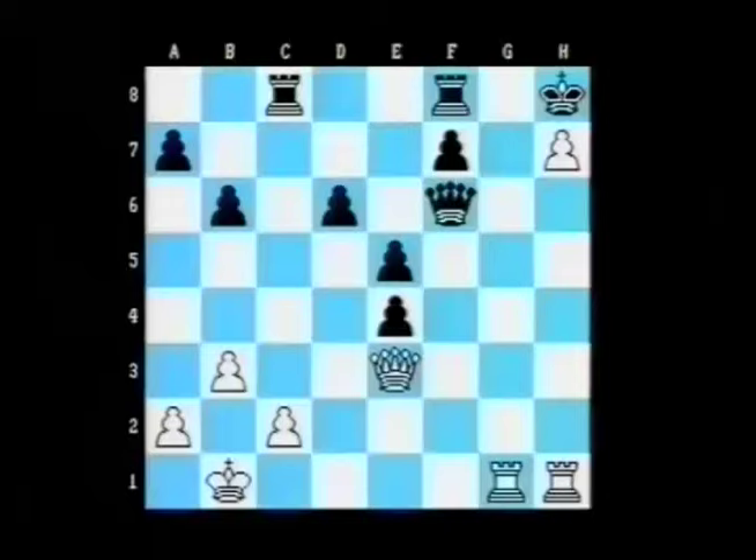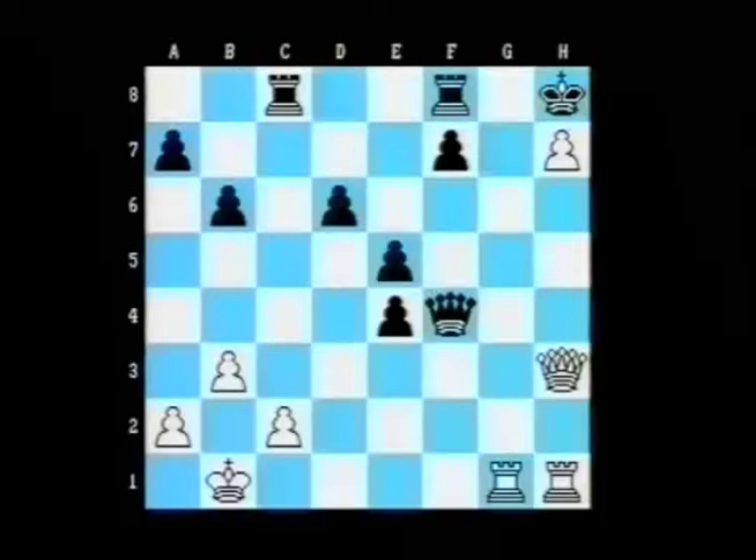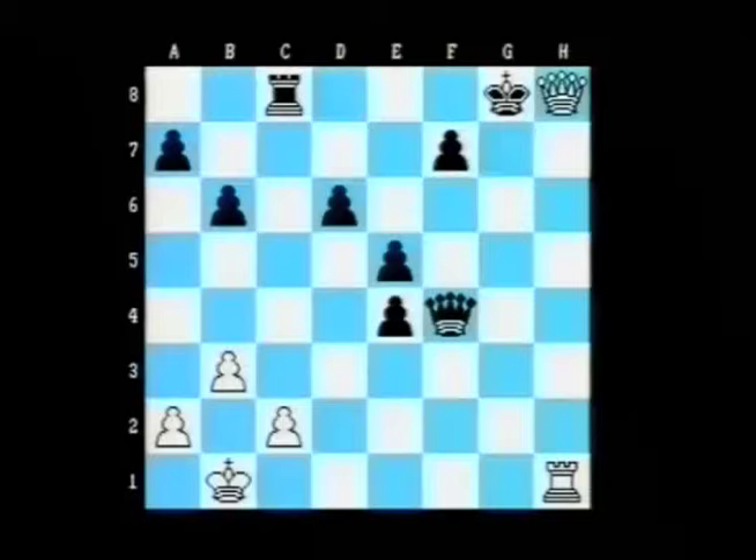Amazingly, there's no defence. For instance, queen to f4, then queen h3, and the threat of rook g8 check. Rook takes rook, pawn takes queen, king takes queen, queen takes h8, and this cannot be parried. That's checkmate.